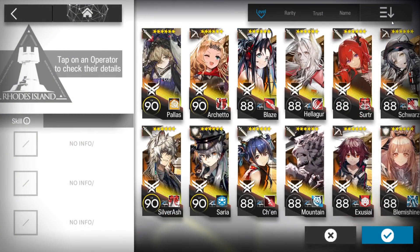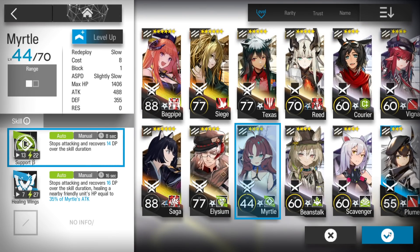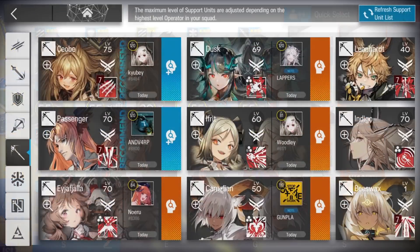Remember to bring an Elite 2 support unit — you need an Elite 2 in your squad. I will use Myrtle, but I will not use her on the field, just to bring the Elite 2.